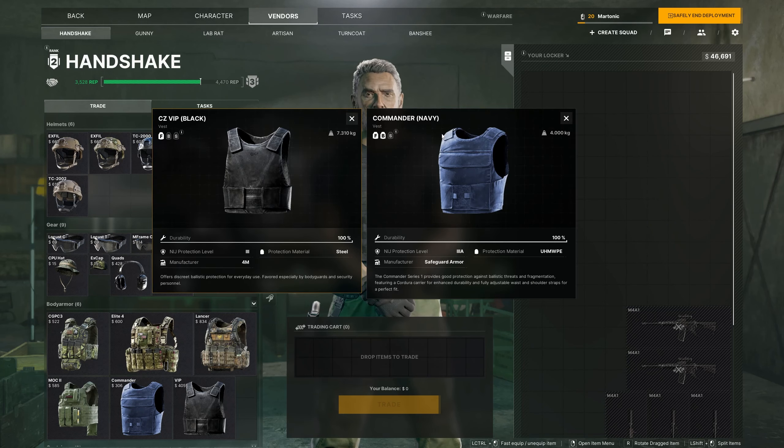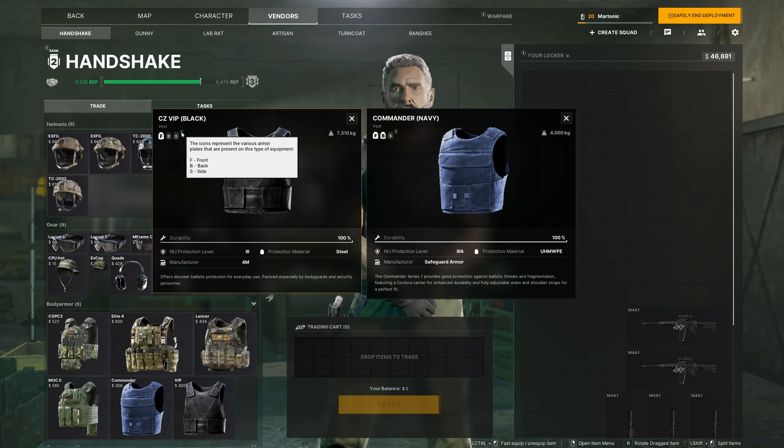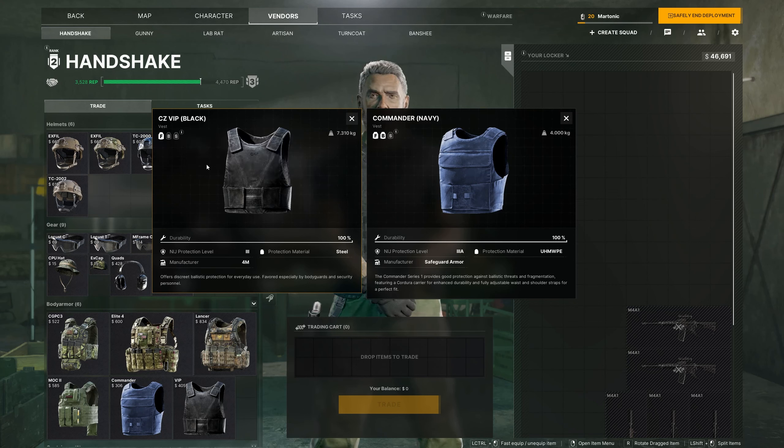First up, here we have two different armored vests: the CZVIP and the Commander. Here there's a FBS, so these are the different armor plates. If you hover over this icon, the icons represent the various armor plates that are present on this type of equipment. So there is a front plate, a back plate, and a side plate. Depending on which armor you purchase or find in-game off an AI or an enemy player, there will be different plates on each armor.